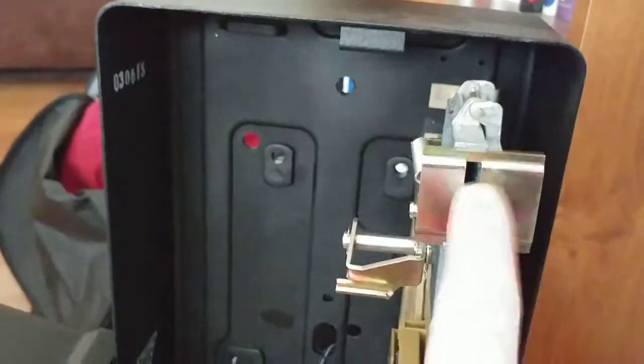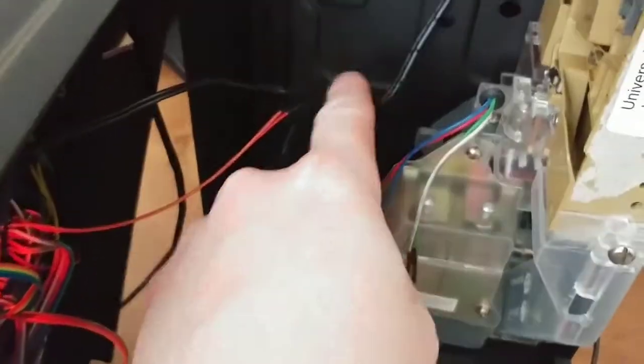When you open this phone up with the key — the coin slot — power comes in through the back.